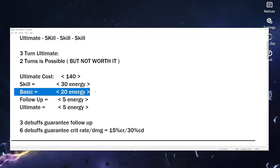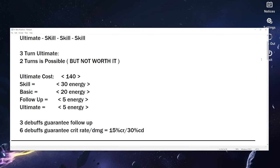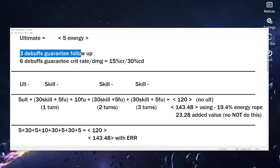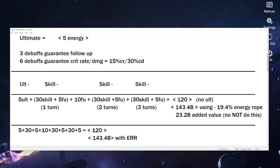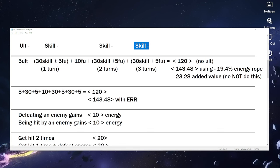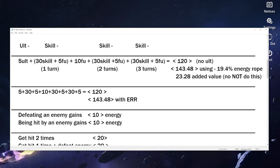His ultimate costs 140 energy. Every skill gives you 30 energy, every basic attack gives 20, every follow-up gives 5, and every ultimate gives 5 energy as well. This is all done with the understanding that you know how Dr. Ratio works — if you have three debuffs on the enemy, you get guaranteed follow-ups which make all of this work. With six debuffs you get 15% crit rate and 30% crit damage, but that doesn't matter for these calculations.